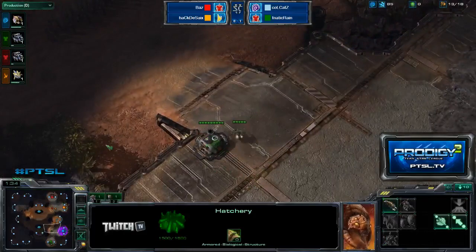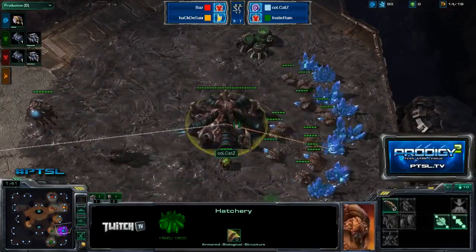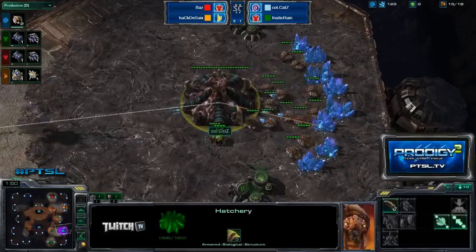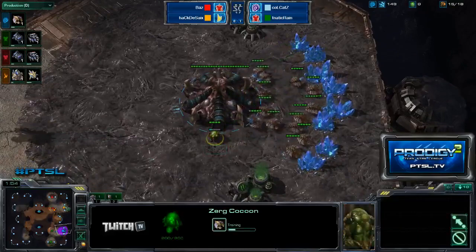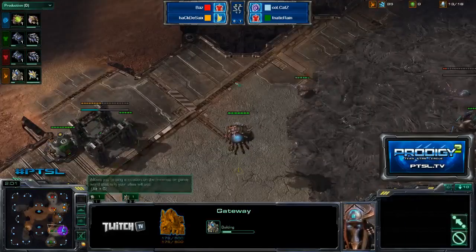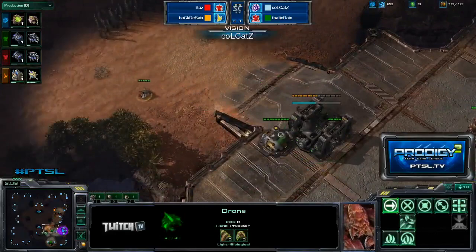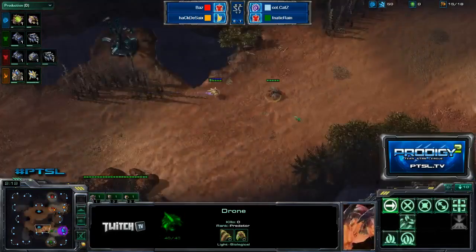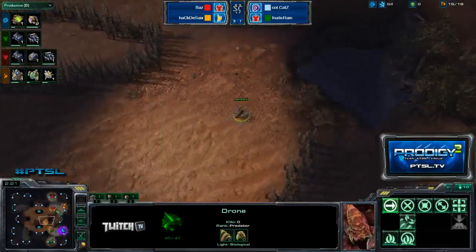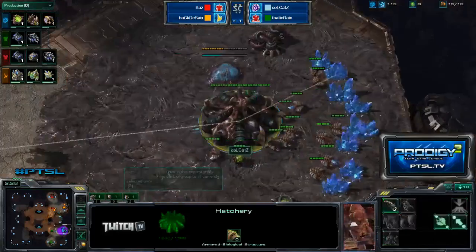It looks like Cats, who normally starts out with an 11 pool, is building up drones to 14 — I prefer 15. There's the 15th drone, a little bit late, and I'm almost positive we'll be seeing an expansion from Cats. But no — no expansion. Here is the spawning pool, and a drone scout going out. He knows where they are with the overlord. Now the drone is doubling back, going up to the northeastern location where his enemies are.